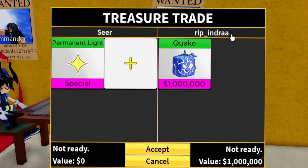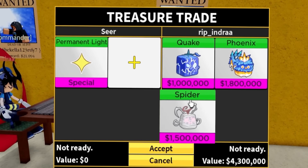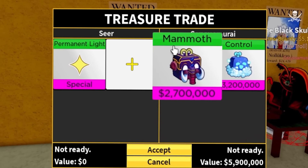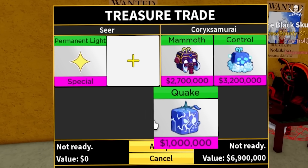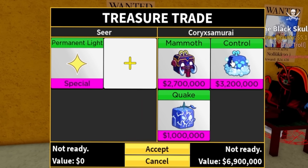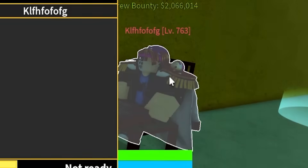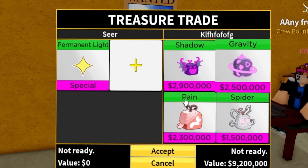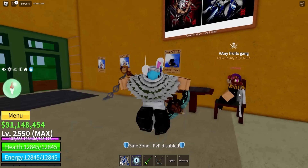Maybe the real Rip Indra has something? He doesn't even have a leopard fruit — he's definitely a fake. Next trade: mammoth fruit, strong start, control, and a quake. This is not worth two leopards — mammoth and control is nowhere near two leopards. Level 700 guy has shadow, gravity, pain, and spider. Surprisingly better fruits than I thought, but still not enough.